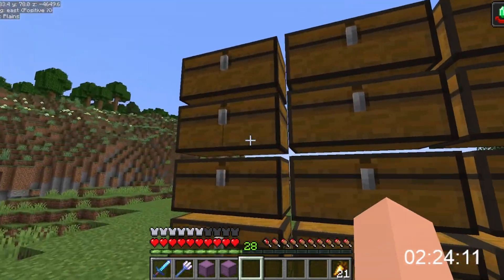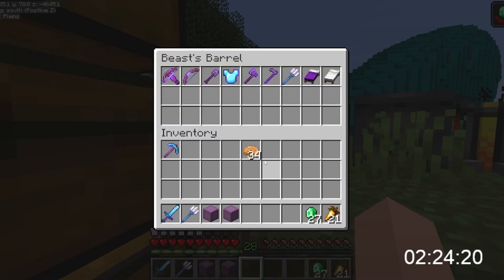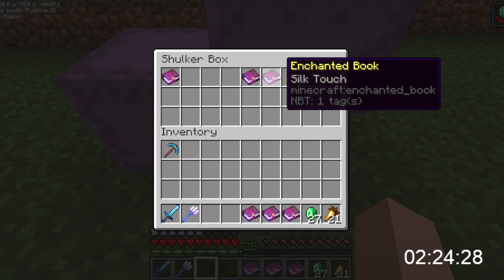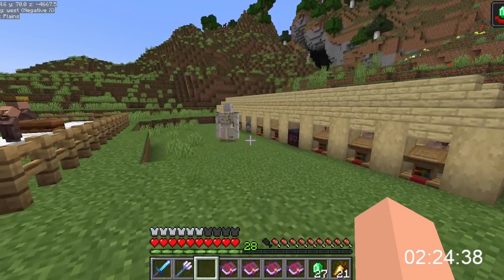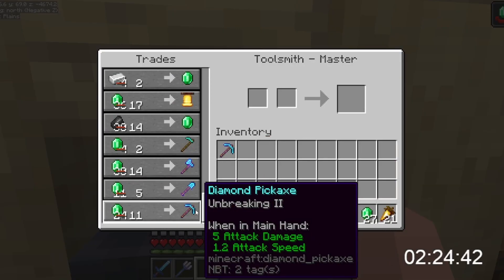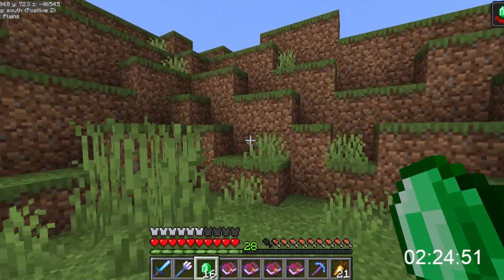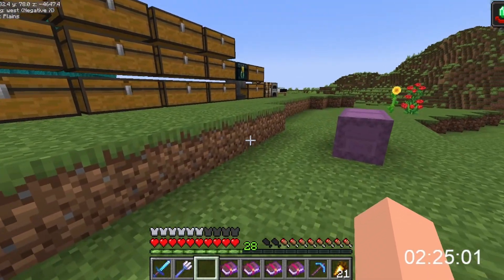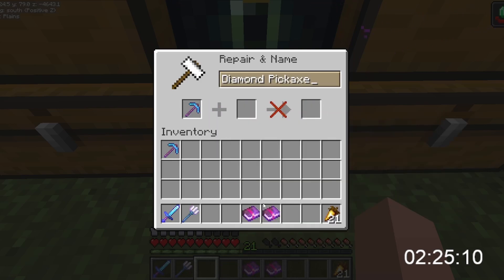If I remember correctly, the picks cost me 24 emeralds. It's much cheaper because I've got the Hero of the Village. I'm hoping I have enough levels to get most of this stuff on, if not all of it. So: Mending, Silk Touch, Unbreaking 3, and Efficiency 5. Wonderful! Now for the End.